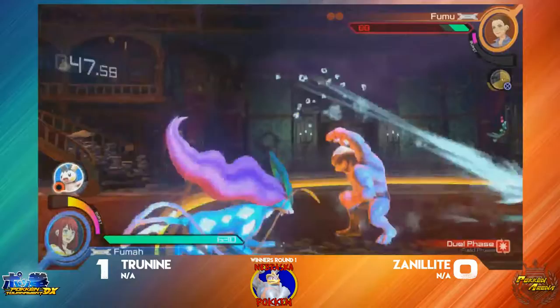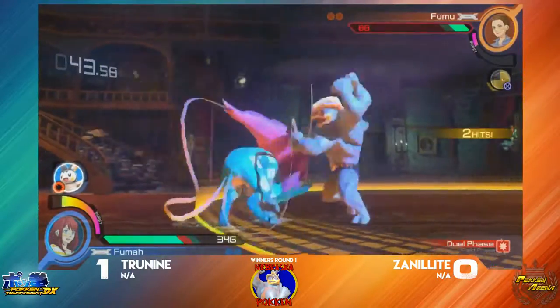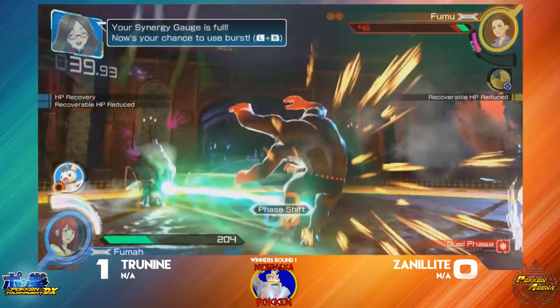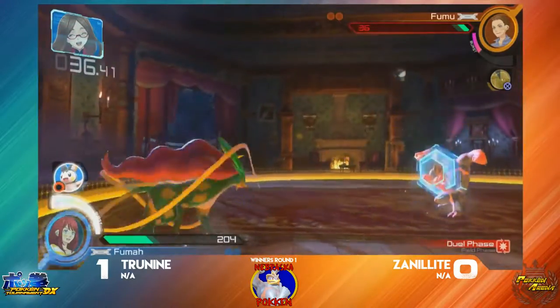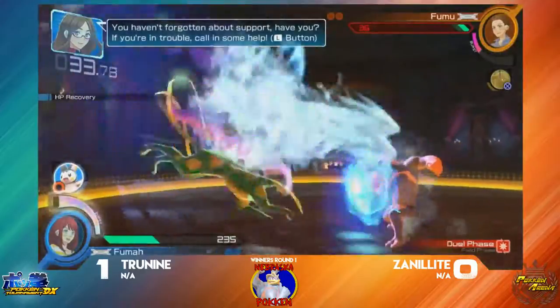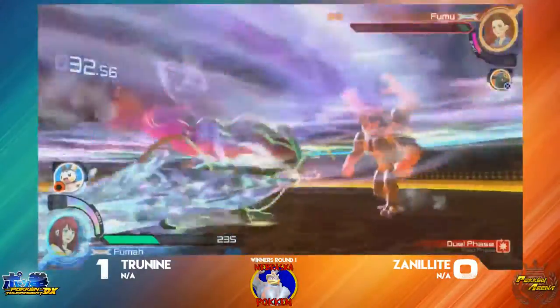This Blizzard does whiff, unfortunately. Here we go — Zanelite getting some damage in. Let's see if he can continue this pressure, and he can. Look at all that damage Zanelite was able to put onto the board. Zanelite does have the Amulga ready to go. Zanelite goes back — it's a burst. Zanelite does shield it.